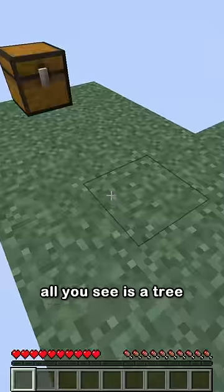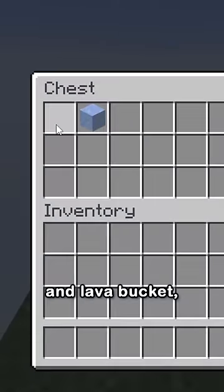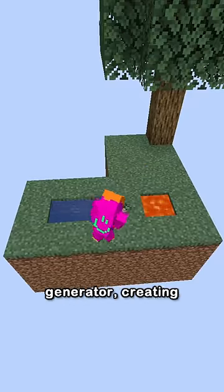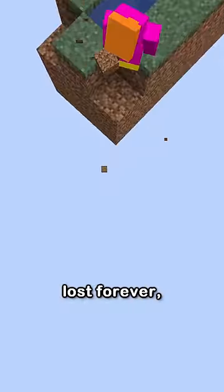You spawn on a small island in the sky. All you see is a tree and a chest. Inside, an ice block and lava bucket. With these, you make a cobblestone generator, creating an infinite supply of blocks — while dirt is finite and one block lost is lost forever.